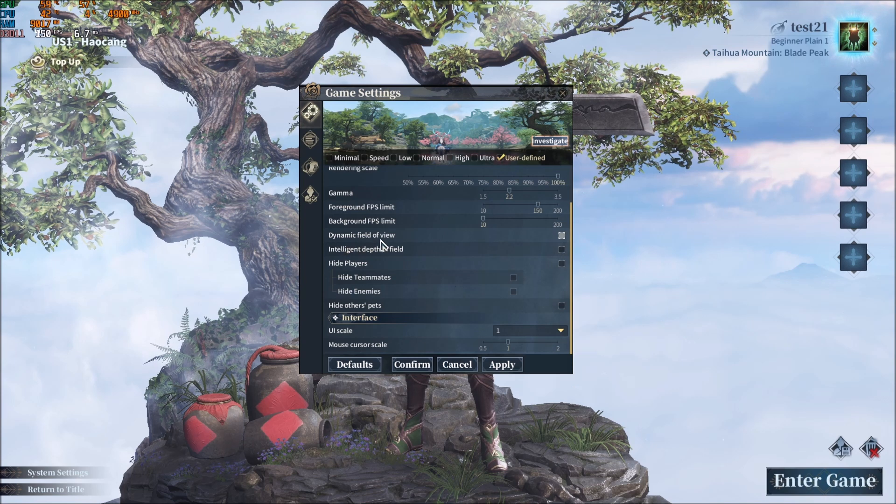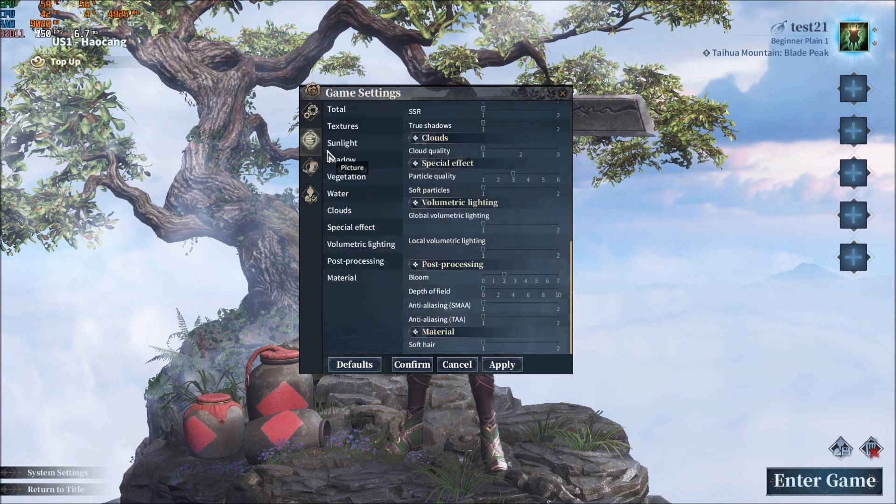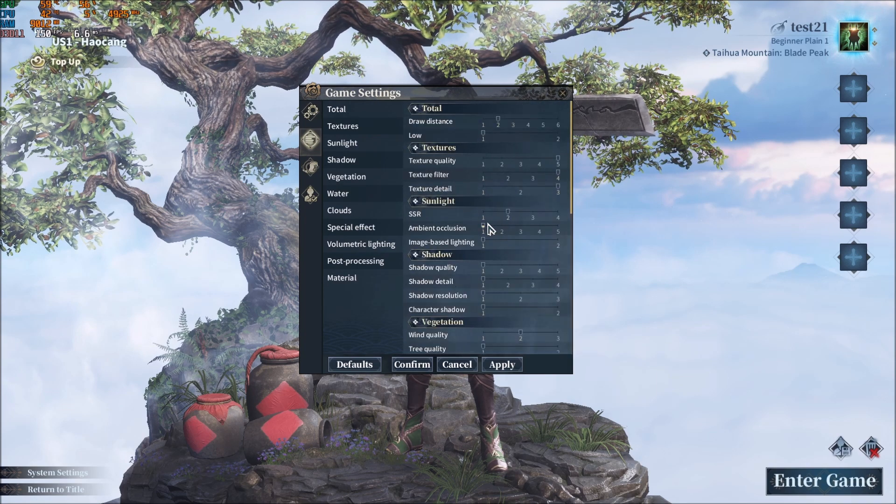I recommend disabling the dynamic field of view and the intelligent depth of field. Now let's start with the graphic parameters — we'll go from the top.